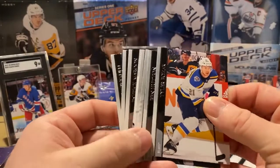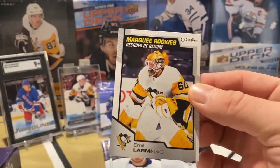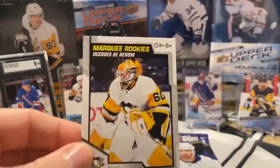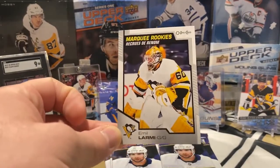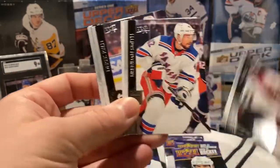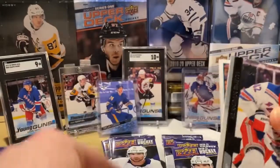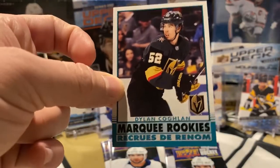Got another Marquee Rookie — Miel Almari? Three Penguins Marquee Rookies in this box, that's awesome. Great for the PC. Almari probably won't get too much playing time anytime soon, but sweet looking card — looks good with the black and gold. Got another Marquee Rookie. Man, tons of Marquee Rookies in here. Tavares — Dylan Coghlan from the Knights on the Marquee Rookie.